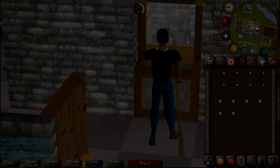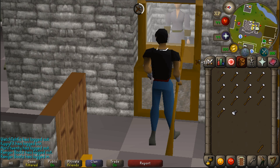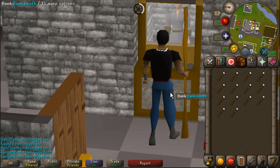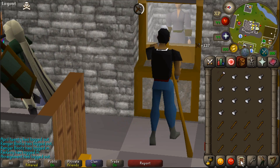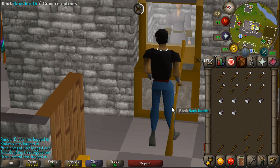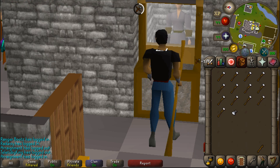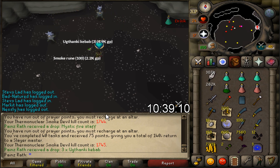Welcome to episode two of the pet hunting for buyables series. I'm not going to have a long intro this time so let's get started. Just a note: there will be a timer visible on screen at some points throughout the video — I forgot to turn it off, it was just running from a previous clip, so disregard the timer in this episode.